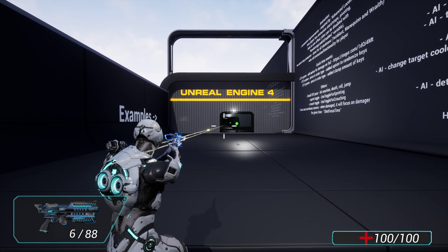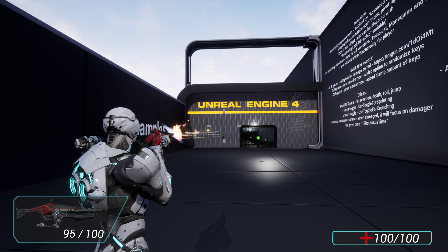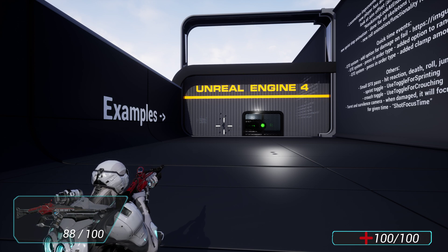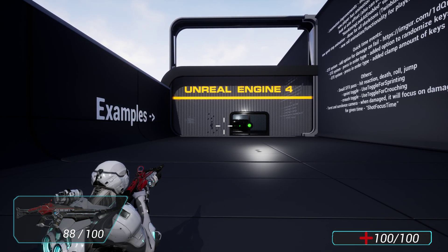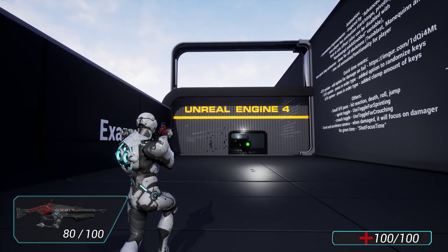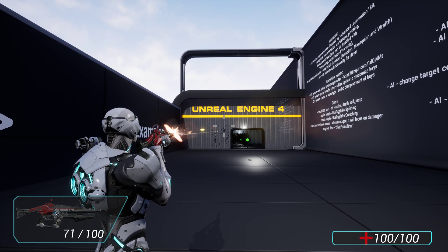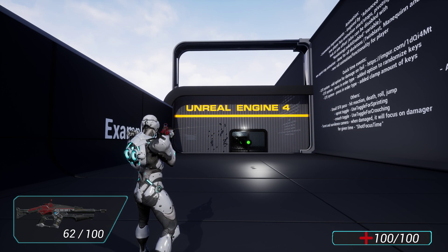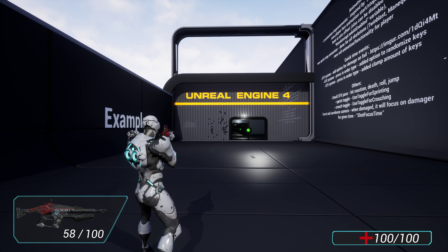Now we also have the animation for crouching. As you can see, there are new sounds for crouching — depending on whether you're crouching, moving, crouching and moving, and so on, everything will update accordingly. There's also camera shake and rumble for shooting. As you can see, especially with a rifle when you don't aim, the camera will move faster. All of this you can tweak in the player weapons data table.